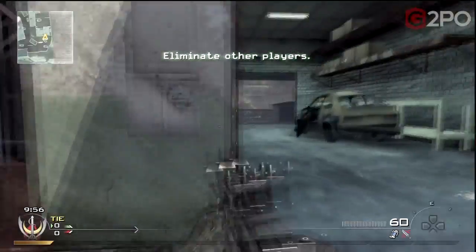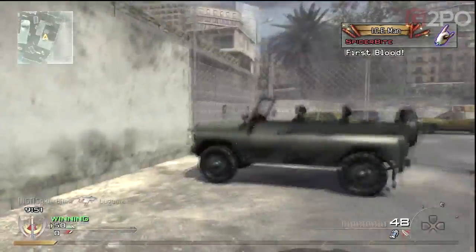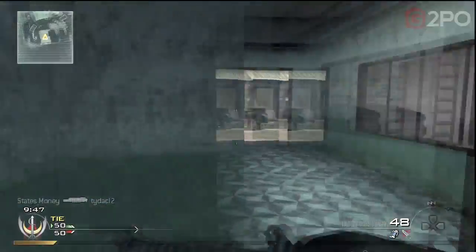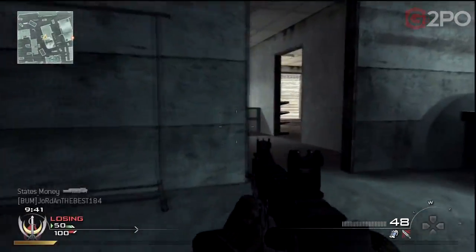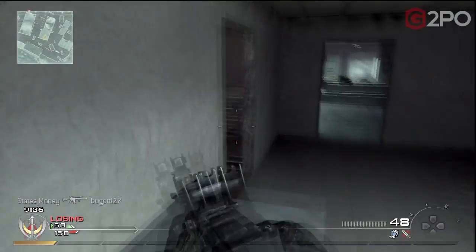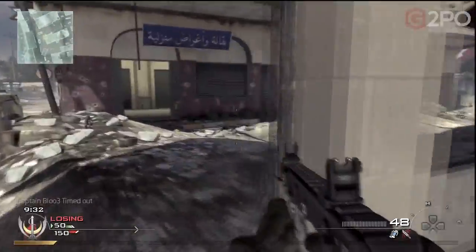Otherwise known as the Vector or the Super V, this is a submachine gun developed by KRISS. It uses an asymmetrical recoil and inline design to reduce recoil and muzzle climb, making it an extremely fast-firing yet accurate SMG. This version is similar to what we're seeing from Modern Warfare 2 — it's got a foldable stock and a similar receiver, if not even the same. It also has a black and tan finish like the Modern Warfare 2 model.